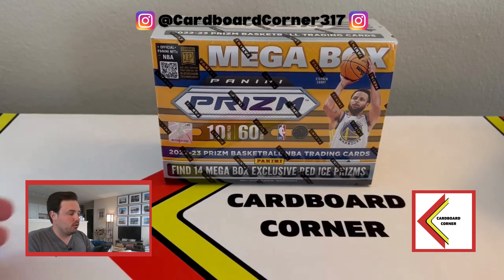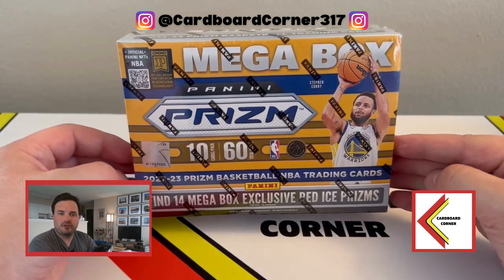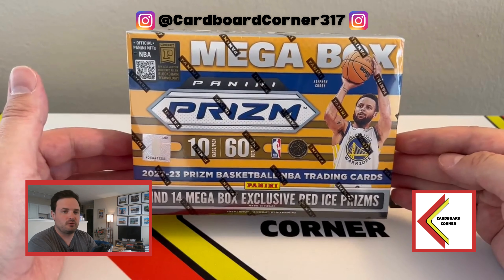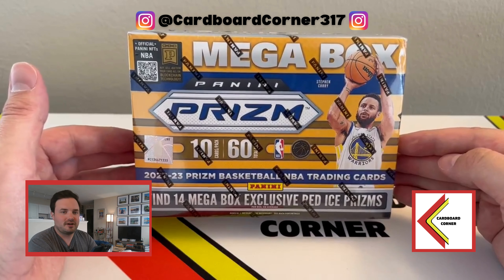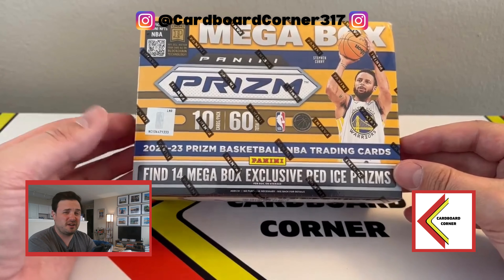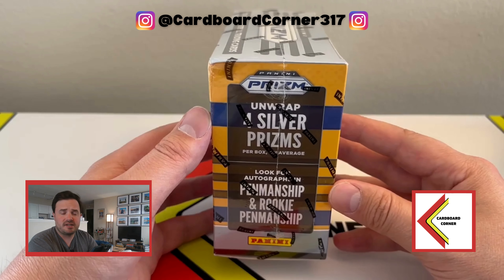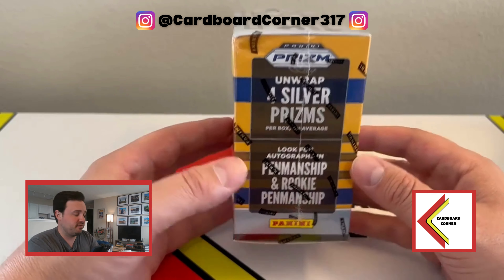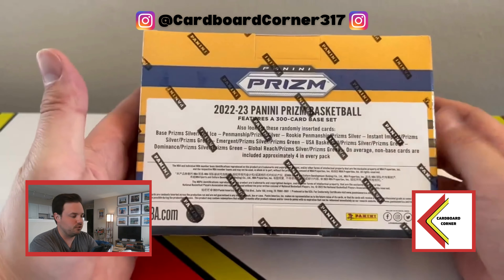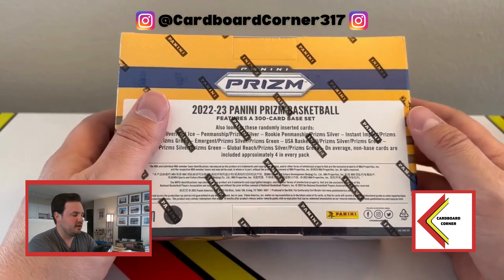First ever retail break here for Cardboard Corner, doing a 2022-23 megabox of Prism Basketball. Kind of excited to see what we get in here. Hopefully chasing some of my Indiana Pacers rookies like Matherin, Nebhard, and Kendall Brown. Of course, obviously the other big rookies too, like Paolo Bancaro, Chet Holmgren, Keegan Murray, etc. You do get 14 red ice parallels per box. Should be probably two or three of those being rookies. You get four silvers, and from what I've seen, most people who have opened this have gotten at least one rookie silver per box. The only other really big chase here is rookie autos and veteran autos. Just so you know, there are no numbered parallels available in the megaboxes, so keep that in mind when you go to rip these.